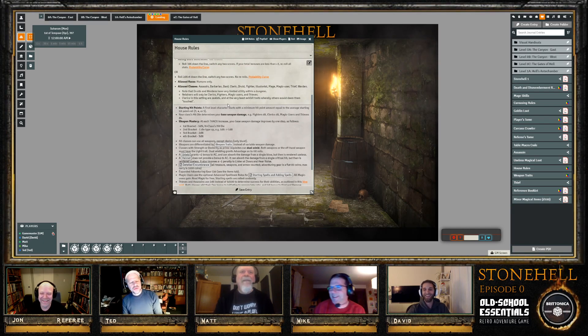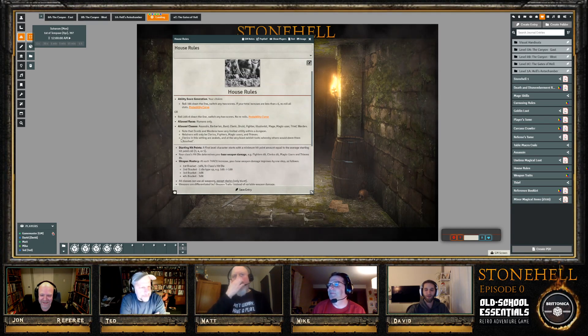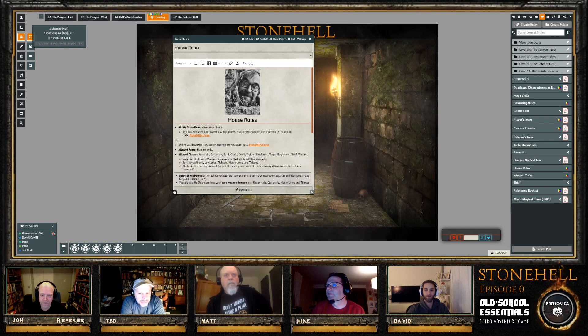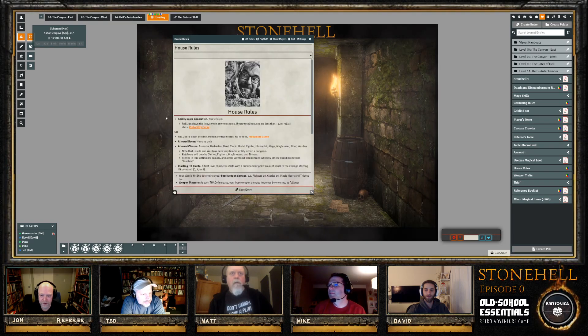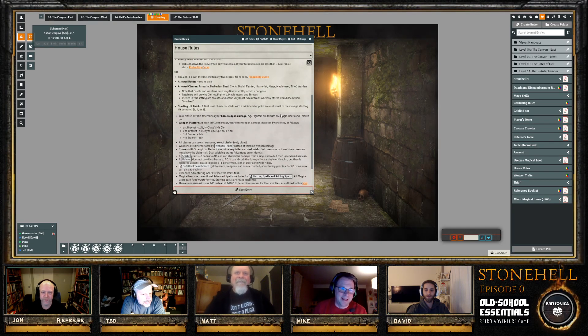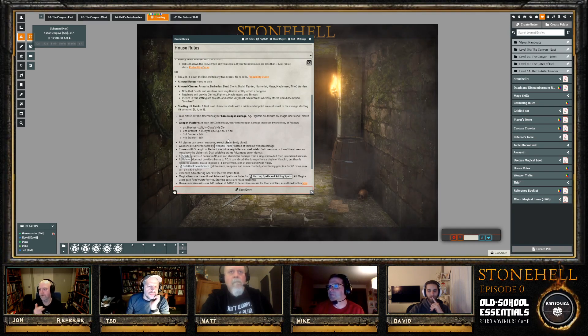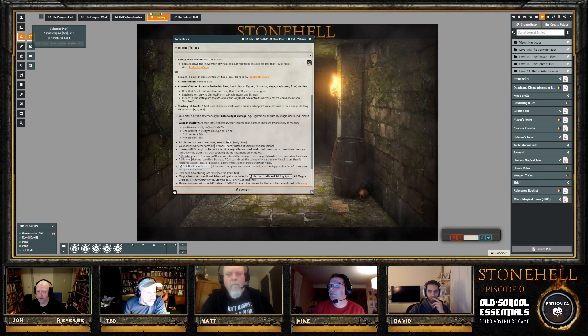Starting hit points: players don't get maximum but can't roll below average for their hit die. For the starting classes using d4, d6, or d8, the minimums are 3, 4, or 5 respectively. Players roll, but if they roll below average they receive the average instead.